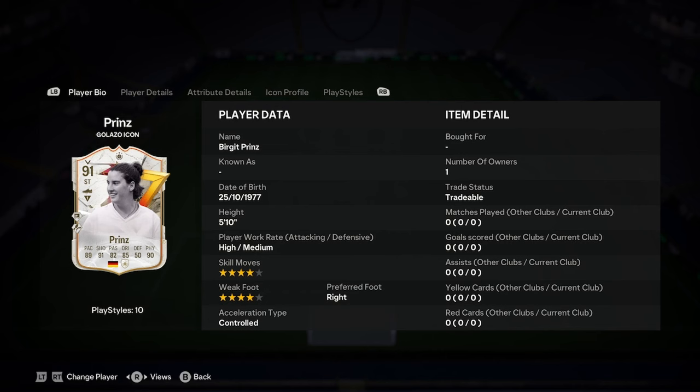Hello everyone, today I'll be doing a player analysis on the new Birgit Prince Galazzo Icon card. This is the 91 version. If you want to watch the 94 version, you can go ahead and watch that — it'll be on my channel as well. But if you're here for the 94, this isn't it.